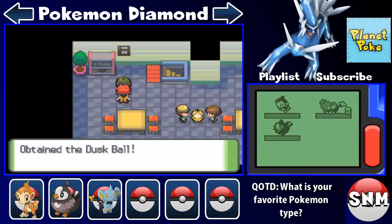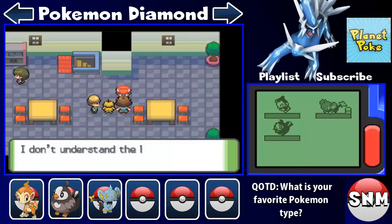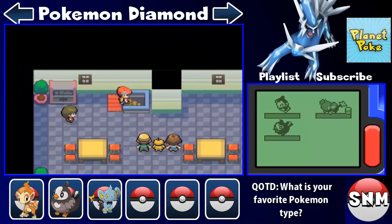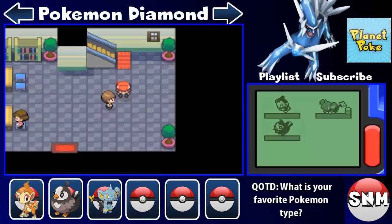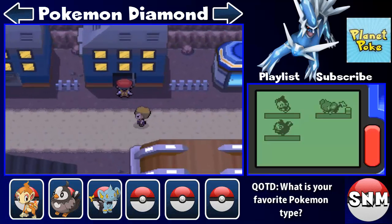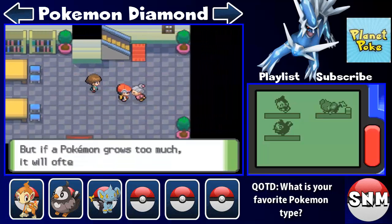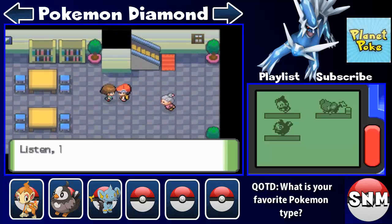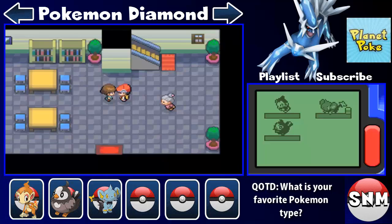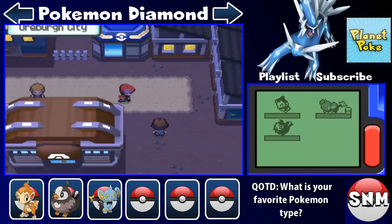Found a Dusk Ball — that would have been good to use in the cave. That's the only item I believe we can find here. Over here is a trade NPC — one of the few trades in this game. The Pokemon offered is Machop in exchange for an Abra. That is a terrible trade — okay well, Machop is actually a much better Pokemon than Abra because Abra has low attack and low HP, and is very weak when it evolves.